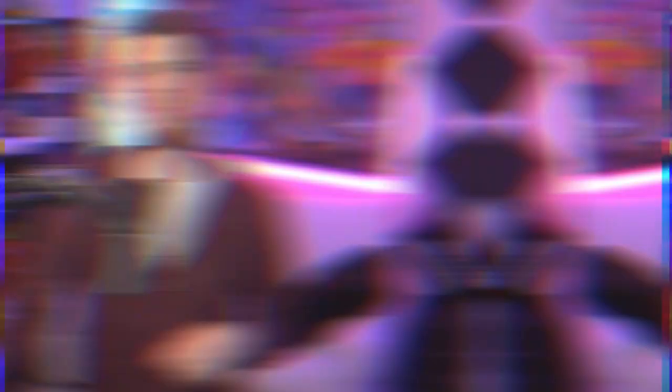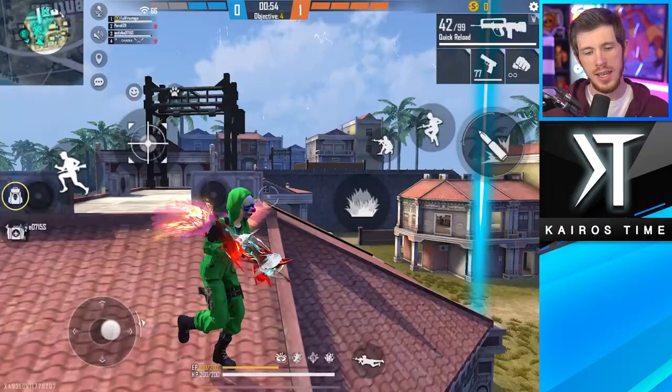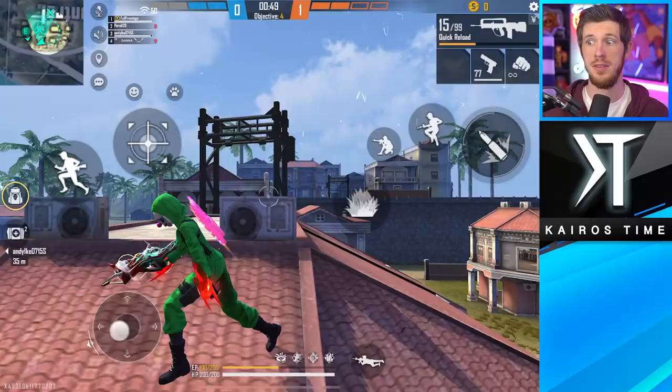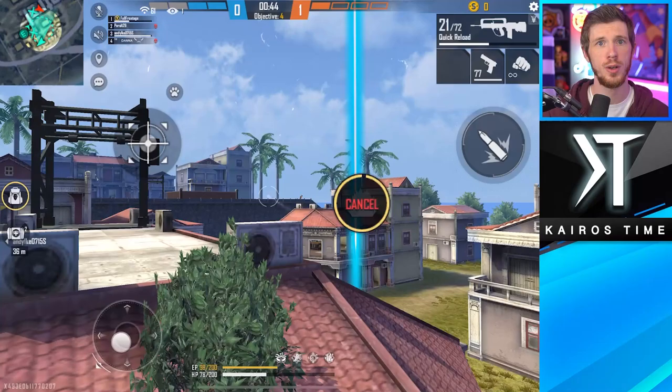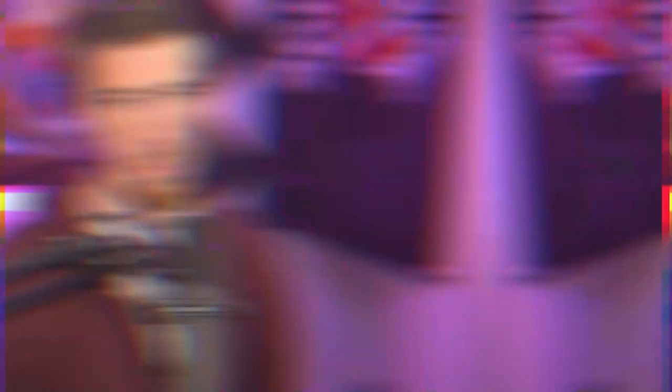My second tip is how to manage your money between rounds. It's typically best to focus on getting one good gun rather than two mediocre guns or even two good guns. This way you can always focus on buying better armor, at least one mushroom, glue walls, grenades, and pretty much everything you need for any situation. Having two really nice guns for swapping between long range and close range is nice, but the utility of glue walls and other items is really important and you don't want to waste resources on multiple guns.